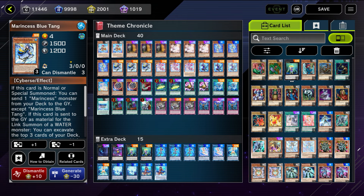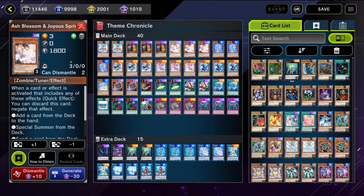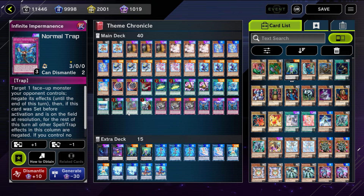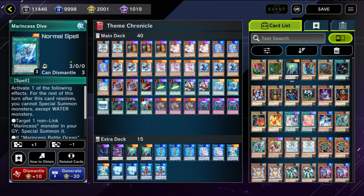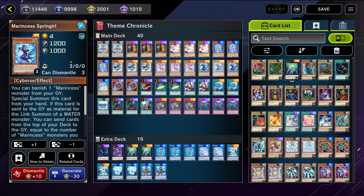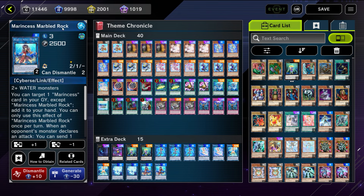The core Marincess package is supplemented with a hand trap and going-second package — things like Nibiru, Maxi C, Ash Blossom, Duster, Evenly Matched, and Imperm. You also have extenders like Psynet Mining and Marincess Dive for consistency, and you can opt to throw in some Talents as well. Marincess is a fairly straightforward, standard, easy-to-play deck and a good budget option — it's a Cybers one-card combo deck where you link climb, set up Crystal Heart with Battle Ocean, then link into Marbled Rock to make it unaffected.